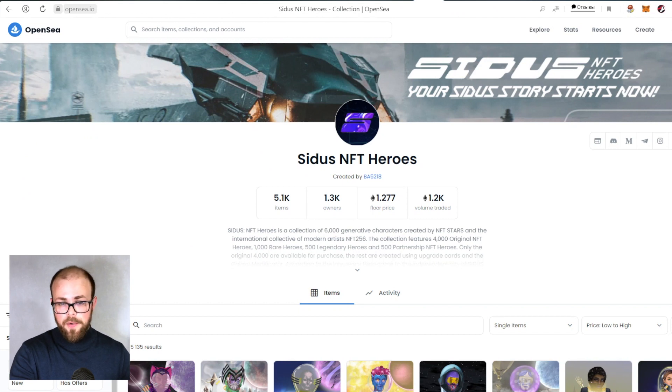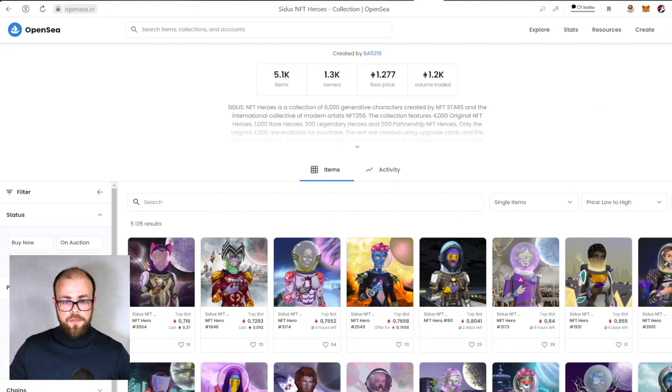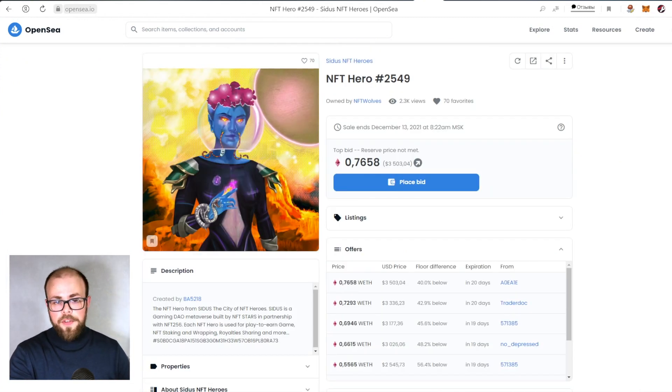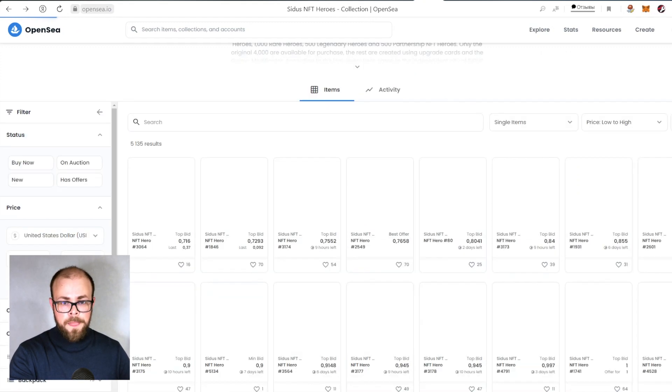Here we can observe the volume traded of this NFT — it's quite impressive. Looking through these collections we can find a high level of graphics and the opportunity to sell on the Polygon blockchain. Each item has a description: CIDAS is a gaming DAO metaverse built by NFT Stars in partnership with NFT 256. Each hero can be used for play-to-earn gaming, NFT staking and wrapping, royalties sharing, and more.